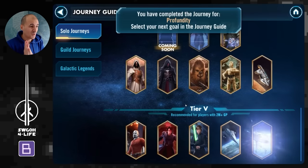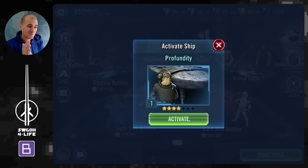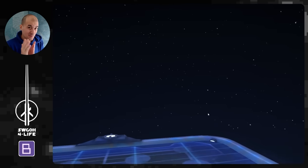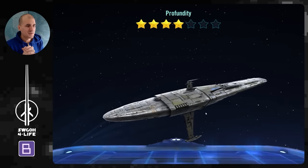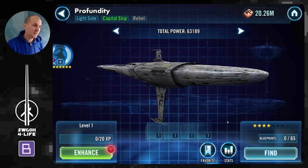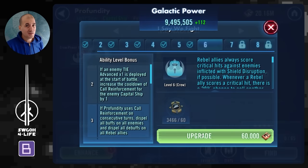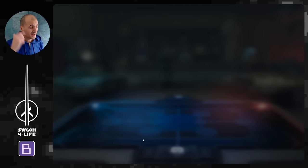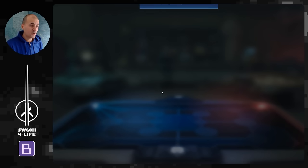Congratulations — you've completed your journey to unlocking Profundity! But unlocking it is really only half the journey. Profundity is now at four stars, and as we know there's a monthly event usually at the end of every month where you get 10 blueprints per battle. If you want more you have to refresh for 1,000 crystals. Depending on how many crystals you want to spend each month, that determines how fast you get to seven stars.